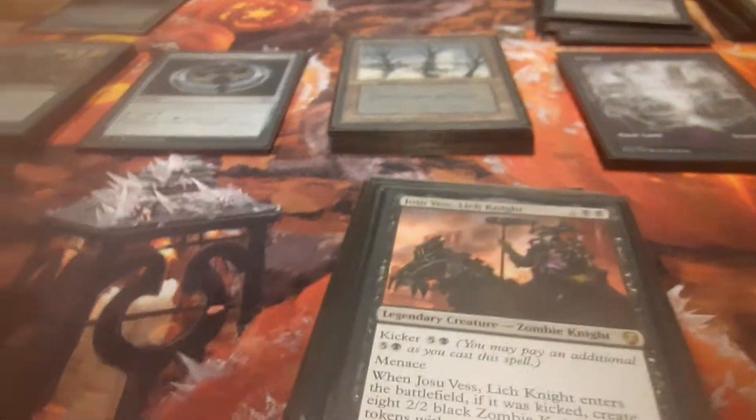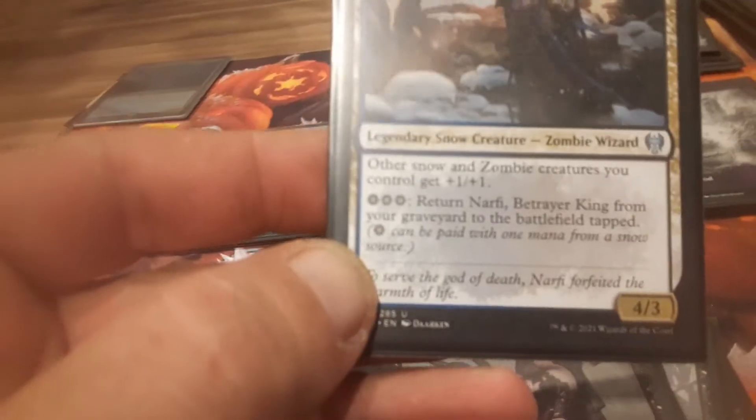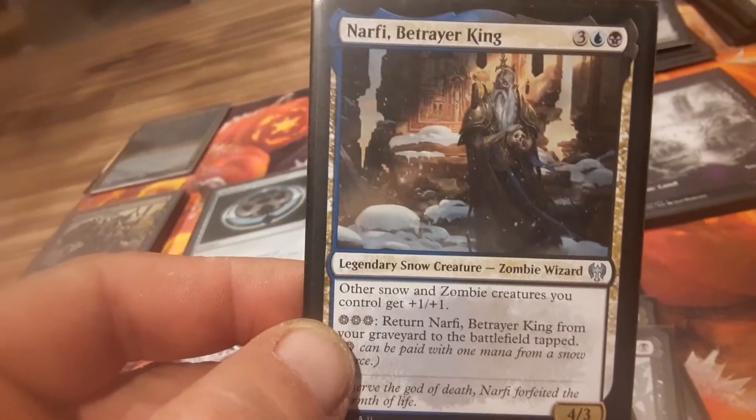It's not because he's a four-drop, it's because I want that kicker. Eight zombie tokens is just awesome. We've got Narfi, the Betrayer King — just another good anthem creature for zombies.